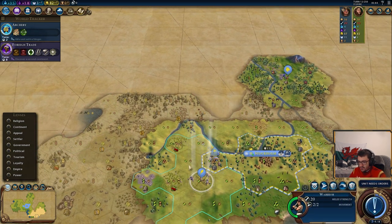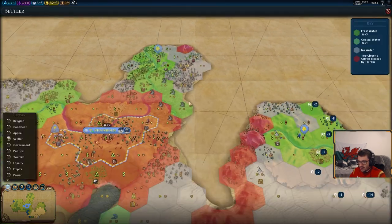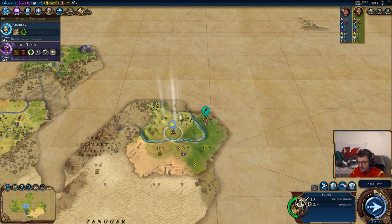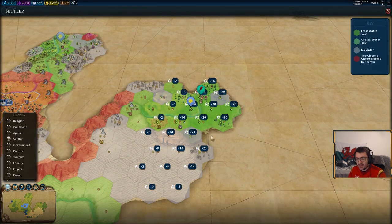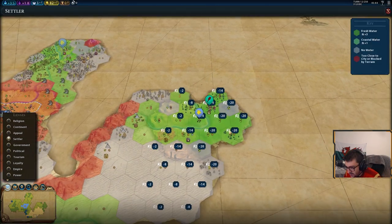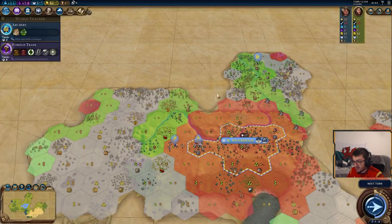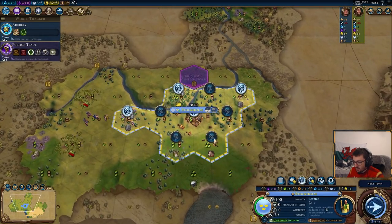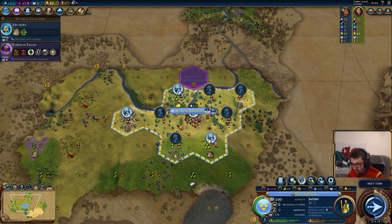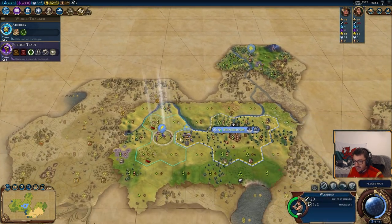Moving on towards the settler we've got there. We'll carry on scouting up this river to find more potential settles and try to get some vision on Indo as well. Do keep using this settler lens — you don't know what you're going to find with it, it's super helpful. We're still trying to find the red hexes. Check our tiles quickly to see if any stacked production is going to bring that settler down a turn.